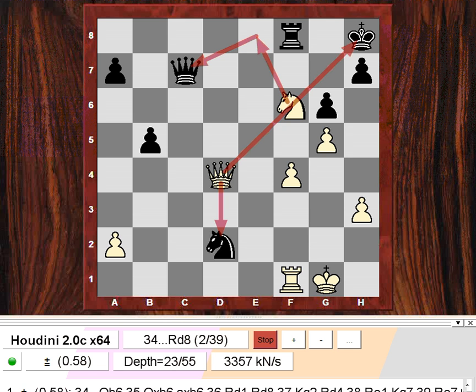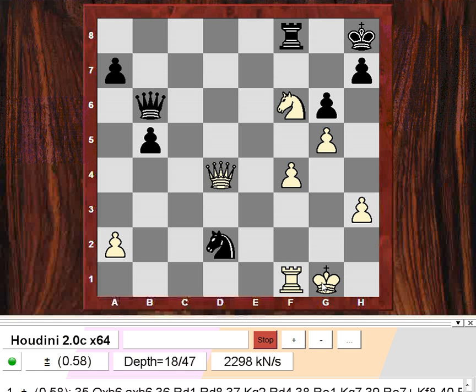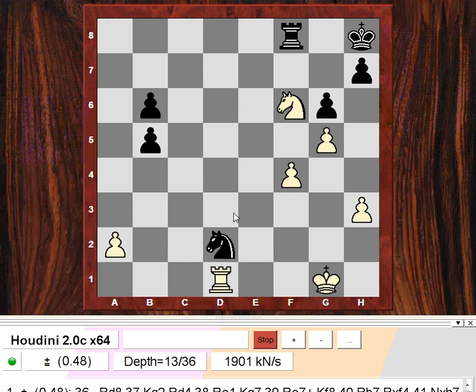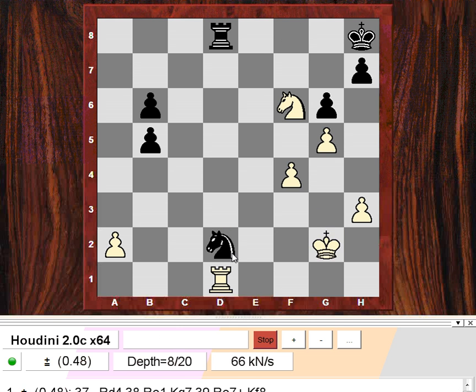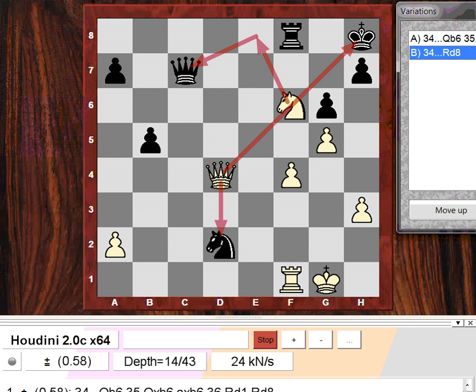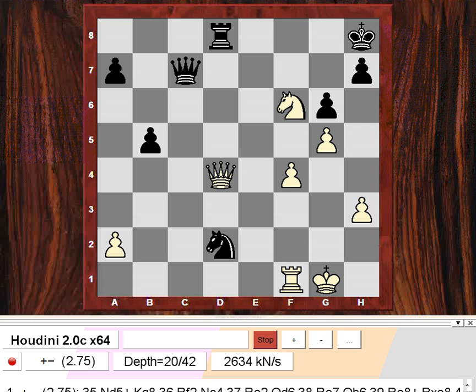Rd8 is insufficient. An engine move is actually Qb6, just pinning the queen just in time. Although it's horrible to accept doubled pawns, this was far better than the game — after Rd1, Kg2, this would be better for white but less than half a pawn advantage, believe it or not. So Qb6 was the objective move to play to extinguish the fires and get rid of the queens. But Fischer played Rd8 and we get this crushing sequence.